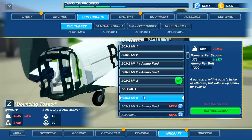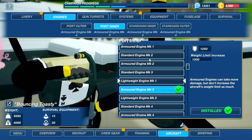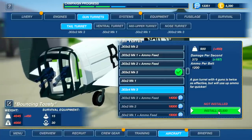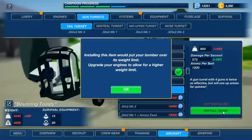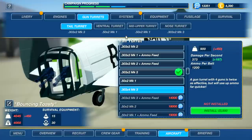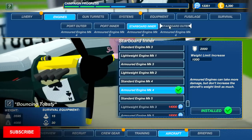We can only spend about 2800 on engines, so this might not work. We go to the gun turret and get the .303s — four of these bad boys, basically seven-millimeter caliber. We haven't even installed it. Oh, that's because we got armored engines — I guess you kind of have to, right?